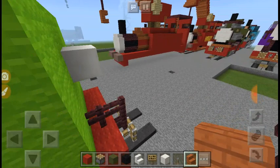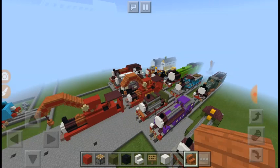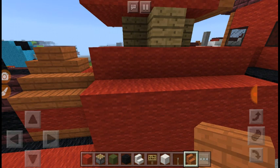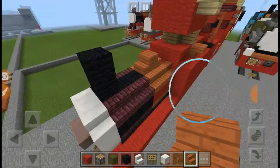Okay so we're nearly done. Now you want to get acacia wood stairs and have them upside down next to the middle of the cog, just like that.